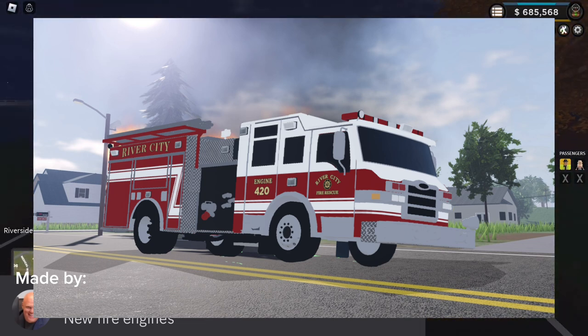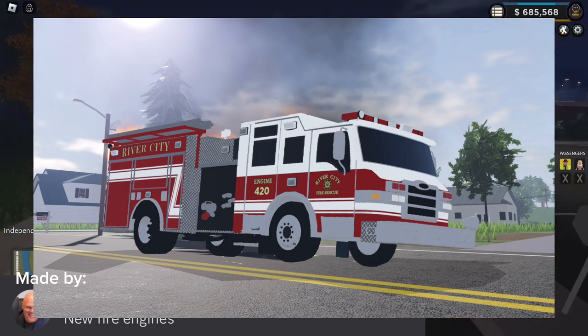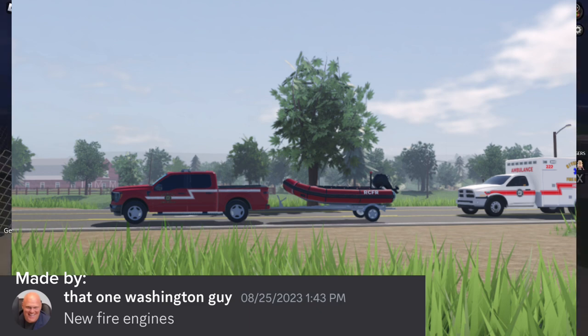This one looks wicked cool too — it's between this one and the last one for my favorite fire engines here. Now let's take a look at this rescue boat. This would be the first ever actual towable attachment in EARLC, and I think that'll be wicked cool because it's something other games don't have.